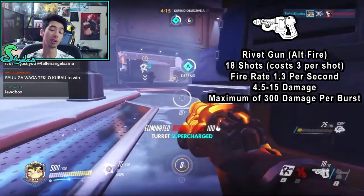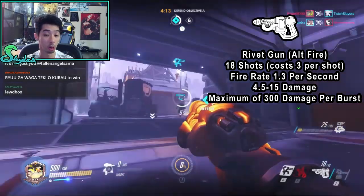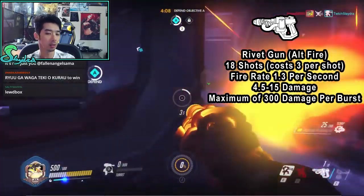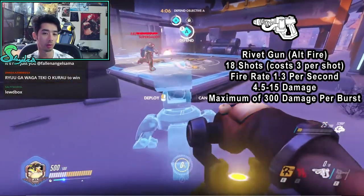It can do up to 300 points of damage, so it's very good at close ranges. Even at further ranges, if you have your turret already hitting people, it can still be decent to pick off targets that are relatively low.